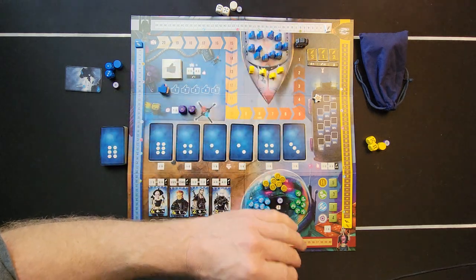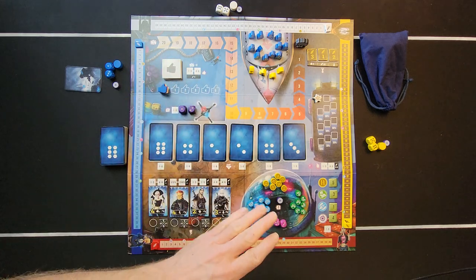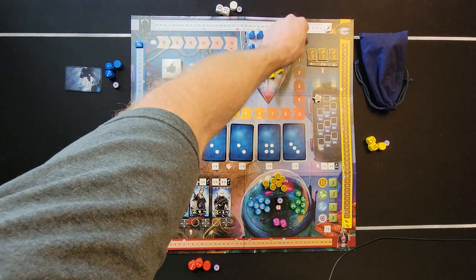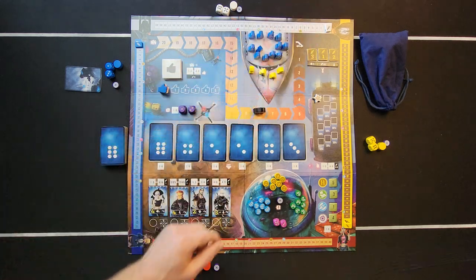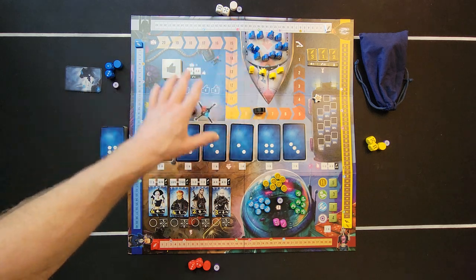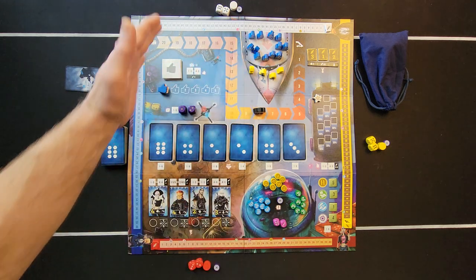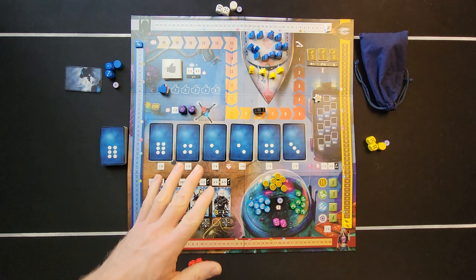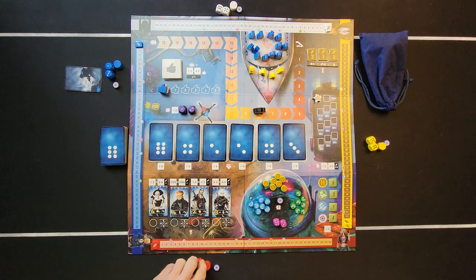The two ways you lose: the SWAT team gets all the way to the end of the track — game over, everyone loses. Or if someone gets three passengers and one pilot off the plane before that happens, you go to scoring to see who has the highest points.